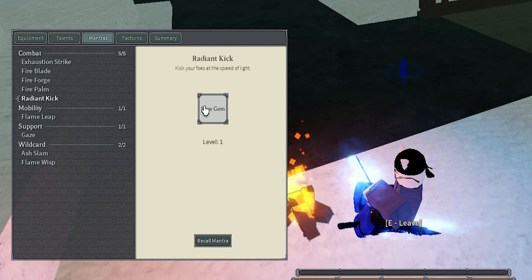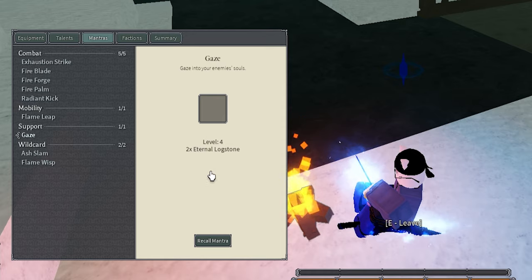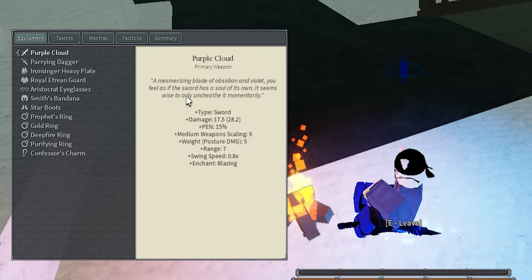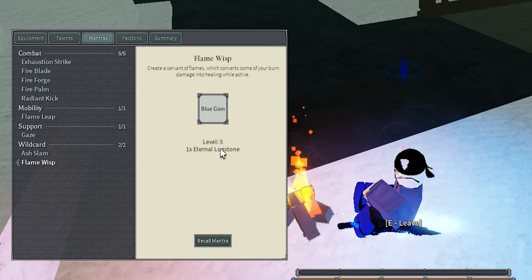The talent itself is garbage — you're just picking it up so your base Fire Palm has more range. Radiant Kick has a blue gem, but if you really want, put a bloodless on it. Run bloodless on everything — you're healing off everything. If you're going to be squishy you need a heal on every move. Flame Leap you don't really need unless you want crazy combos. Gaze: put a bloodless on it. Ash Lamb: two perfect lens is good enough with a bloodless gem.